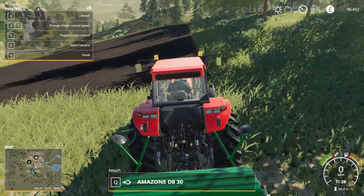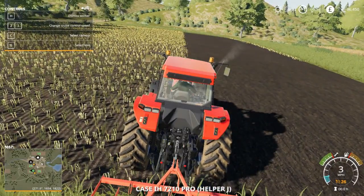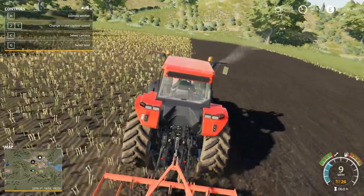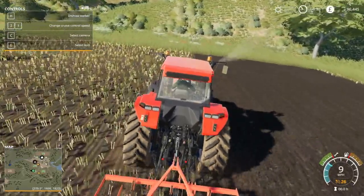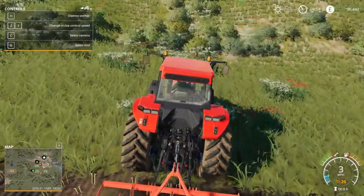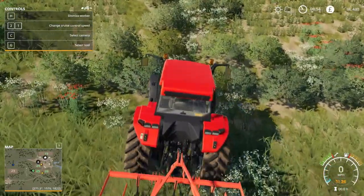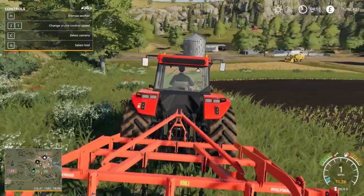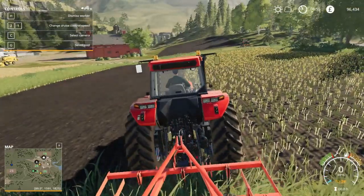Coming in at number two, Culborough Park Farm by Bullet Bill — amazing job on that map. What makes it unique is not only are there so many features like normal livestock, normal farming, and forestry, but the whole landscape looks amazing. It looks amazing when you're playing and farming. I've got to give it a 10 out of 10. All these maps are linked in the description via Mod Hub, so make sure you check them out.